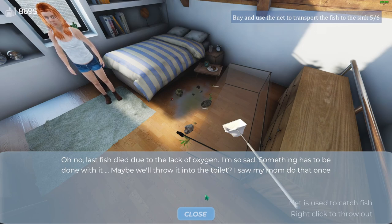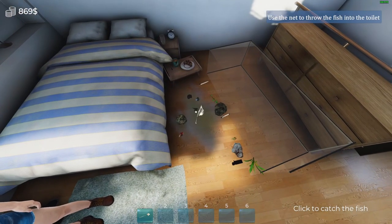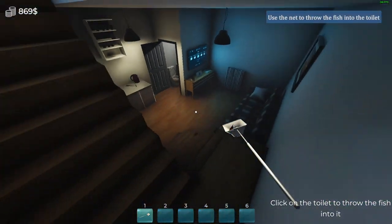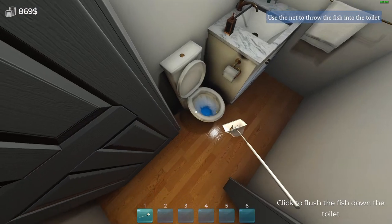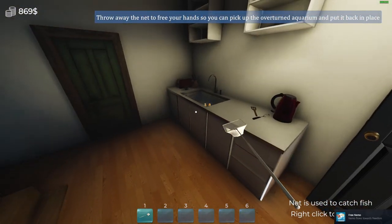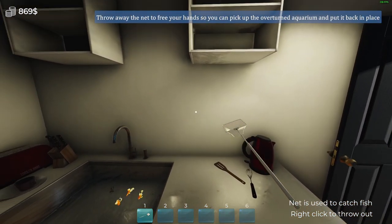Maybe we'll throw it into the toilet — I saw my mom do that one. This one's dead, okay. Yeah, normally you don't put fish in the toilet, but we have to now. Go away with the net to free your hands so you can pick up the overturned aquarium and put it back in place.